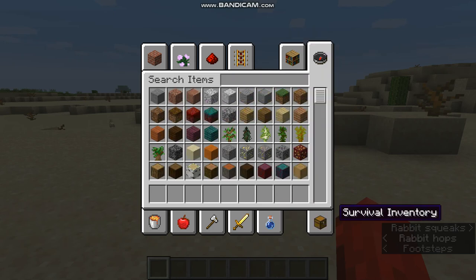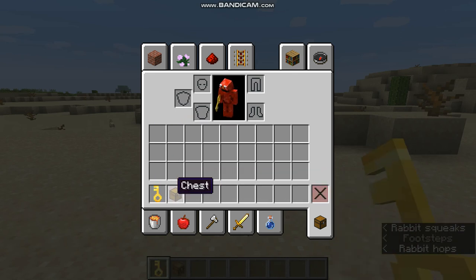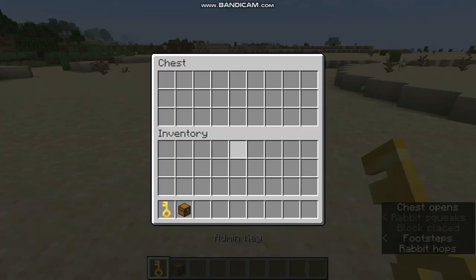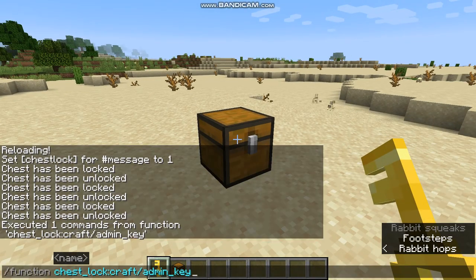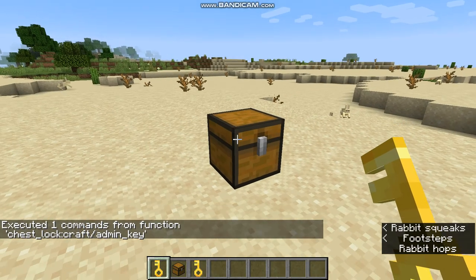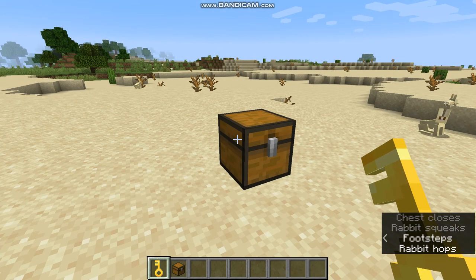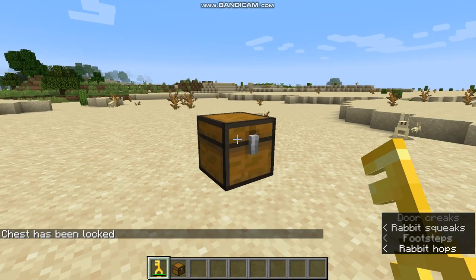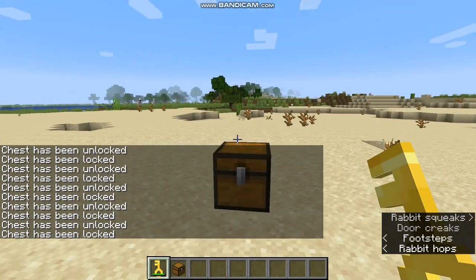I'm in creative. You have two things: an admin key and a chest. If you place a chest you can't lock it just yet. You can also type a command to get another one. You gotta shift right-click to lock it.